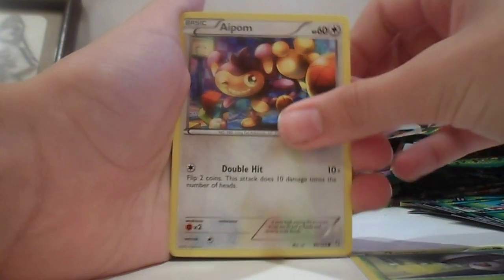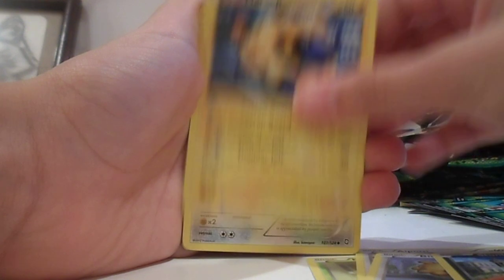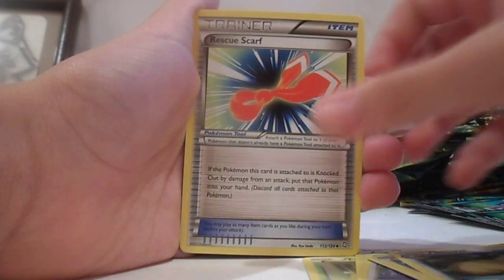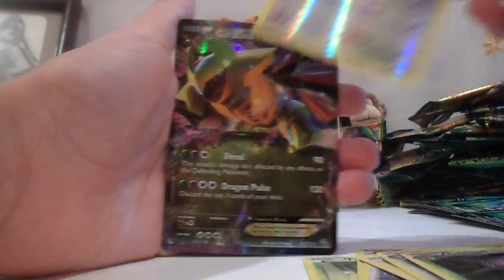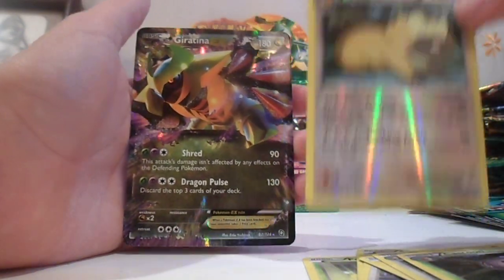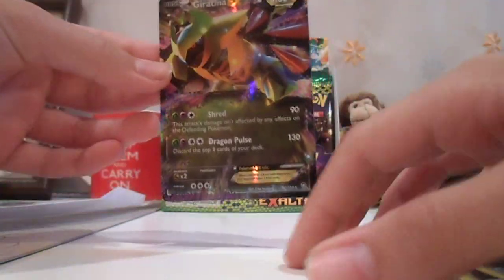Fungus, Apom, Bidoof, Stunky, Mareep, Bibarel, Rescue Scarf, Cascoon, Bibarel Reverse. Garatina EX! Nice. Oh my god, I'm so happy right now. Garatina EX!